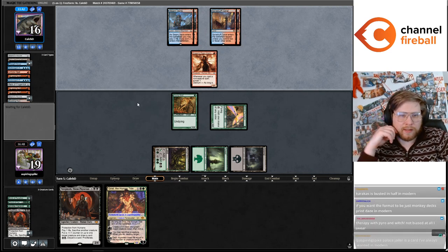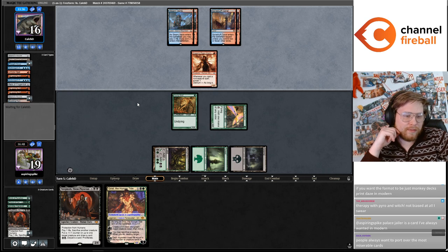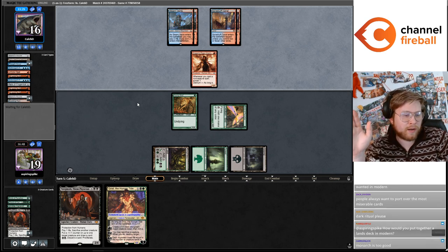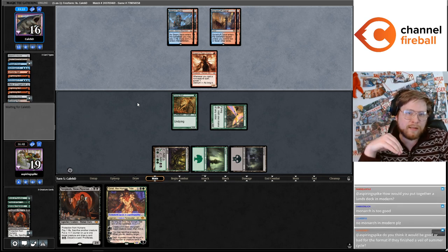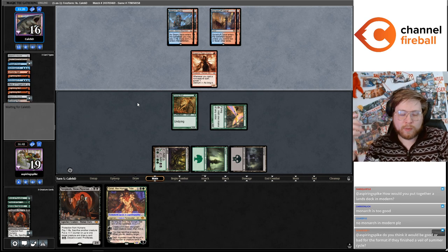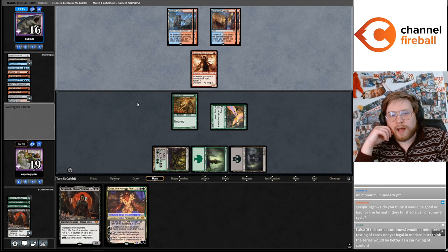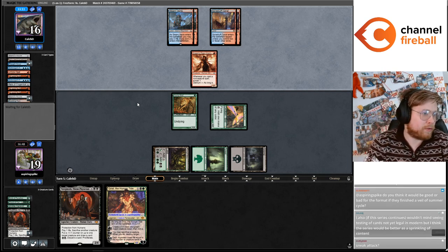Karakus is too good for Modern I think, and it's also kind of boring — what does a Karakus deck look like? Pal-Ador-Aler is a card I've always wanted in Modern. I would like Monarch cards to stay away from 60-card formats — I think letting cards like Palace Jailer and other Monarch cards, a mechanic intended for multiplayer games, enter Modern was a mistake. I'm not interested in Monarch cards entering Modern in general.